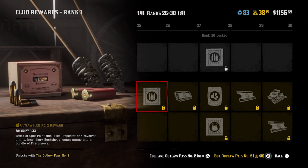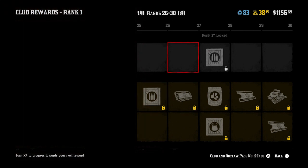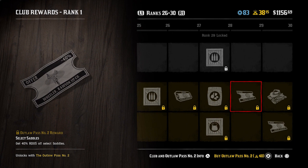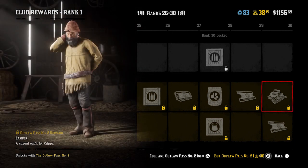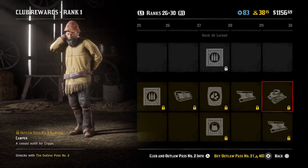Moving on to rank 26, you get another ammo parcel. You get a resupply at rank 27 again for Cripps. An ammo parcel, a moonshiner's ingredients parcel, and a collectibles parcel at rank 28. Select saddles at 40% off at rank 29. And then finishing this section, the camper outfit for Cripps sits alongside select horses at 30% off. That outfit - I'm not too sure. Not sold on this one. There are loads of good Cripps outfits and this doesn't stand out to me, but it might stand out to you - let me know in the comments.